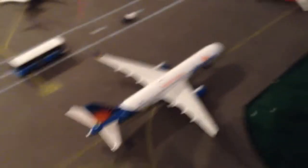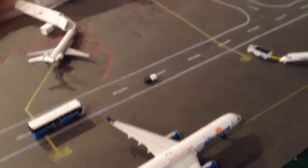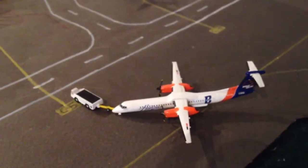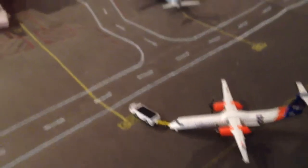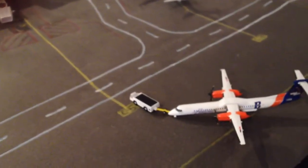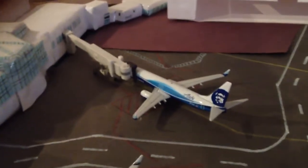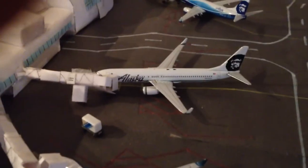We have an Allegiant 757 which has just come in from Phoenix Mesa and will be going to Kahului. And we have a Horizon Q400 which is going to be heading to Seattle Tacoma — he came in from Boise. And right here we have an Alaska 737-800 which is going to be going to San Jose.